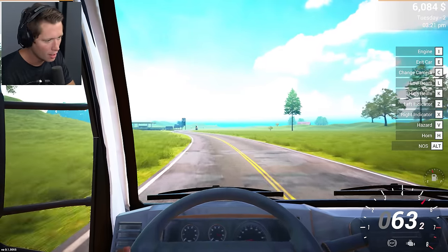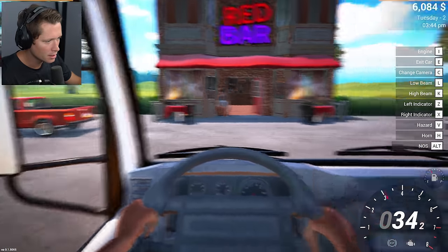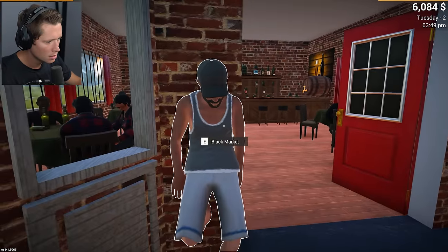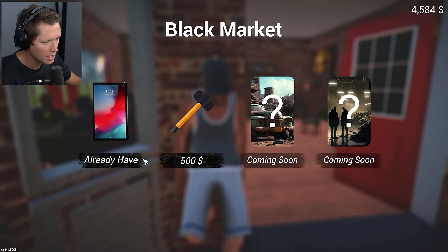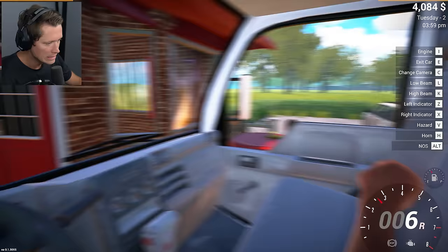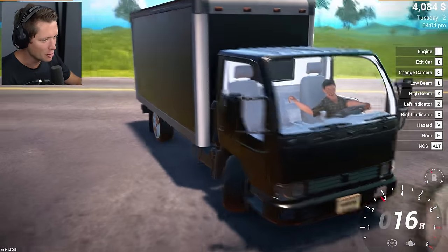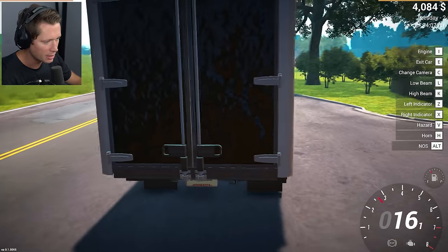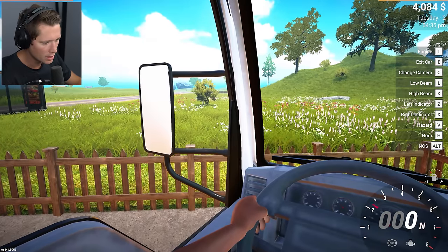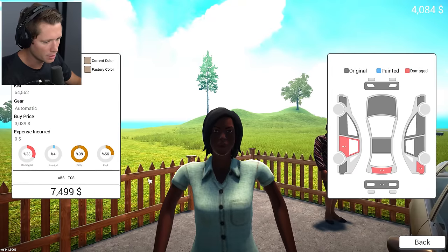We head back to the bar where there's a black market guy — $1,500 for a tablet, $500 for a hammer. We almost run someone over getting out of the car before it stopped. Now we have the tablet camera. We drive the matte black truck back to the lot and back it in properly so customers can see it better. It's pretty clean.